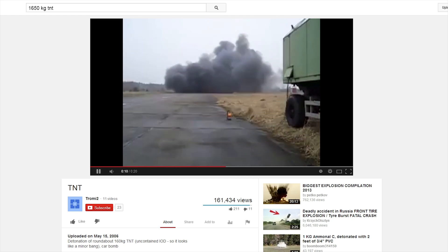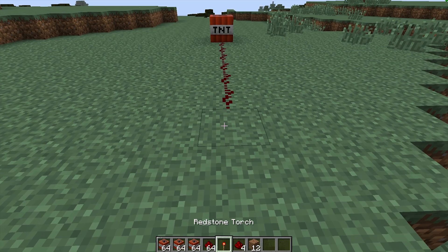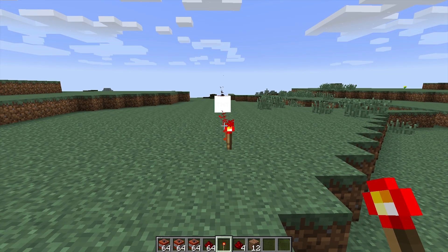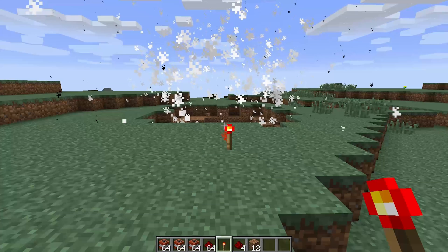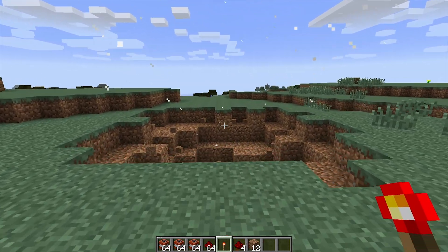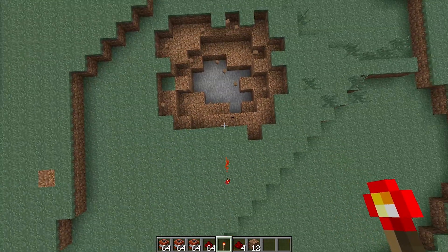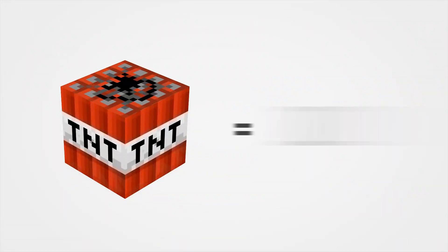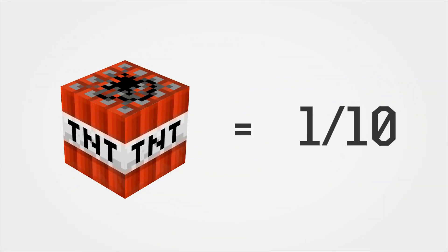Back to Minecraft — the blast radius is about three to four blocks, or meters, with enough power to create a crater three meters deep. In contrast, a real block of TNT this large would have a crater radius of around 40 meters. So in perspective, the TNT found in Minecraft is only about a tenth as powerful as the real-life stuff.